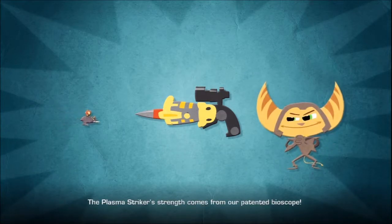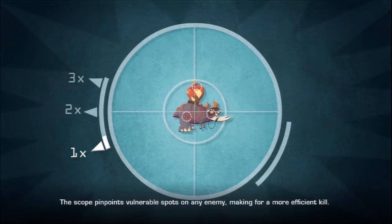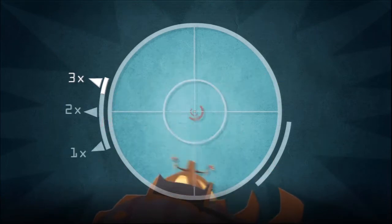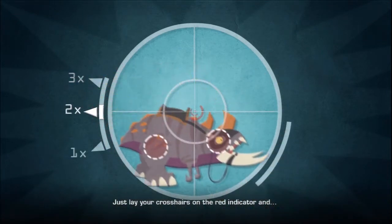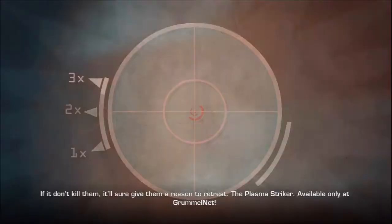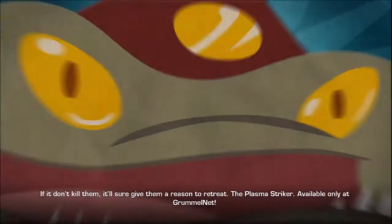The Plasma Striker's strength comes from our patented Bioscope. The scope pinpoints vulnerable spots on any enemy, making for a more efficient kill. Just lay your crosshairs on the red indicator and bam! If it don't kill him, it'll sure give him a reason to retreat. The Plasma Striker, available only at GrummelNet.